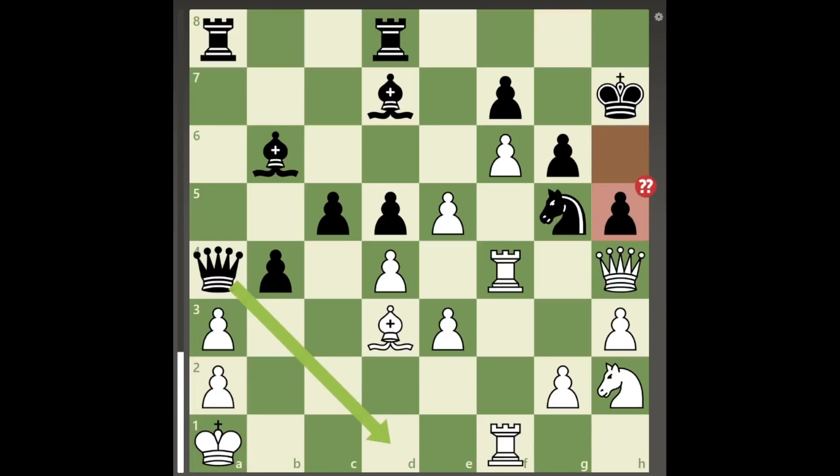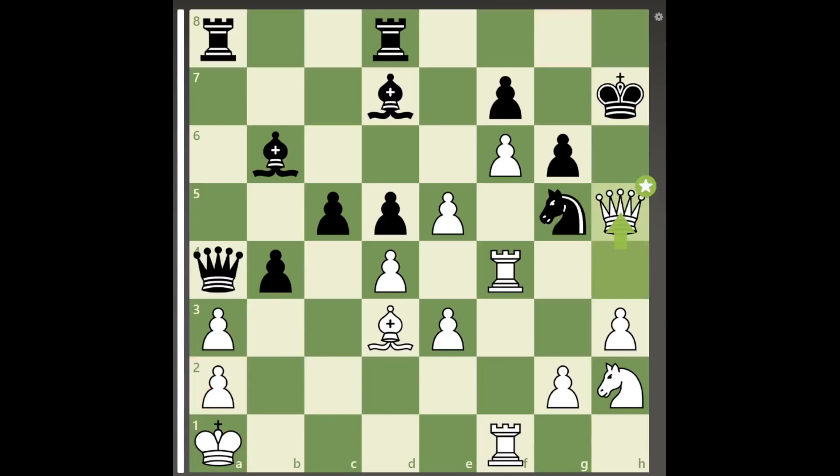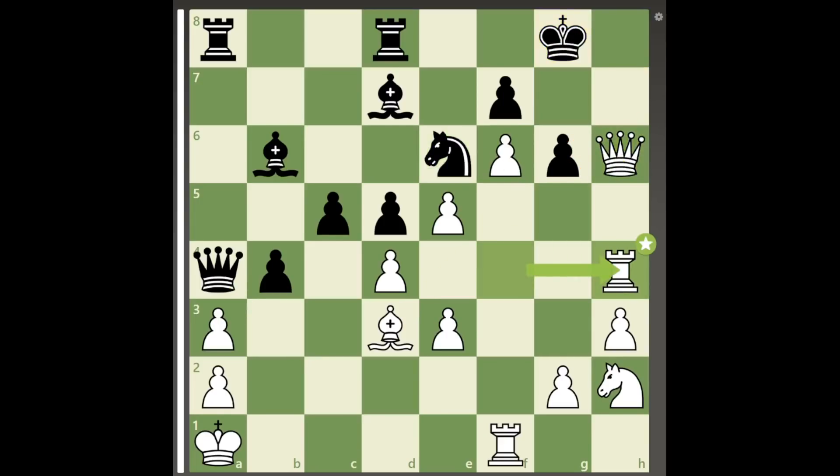Instead, white must play queen takes h5 check, taking advantage of the pin on the b1 to h7 diagonal, and after king to g8, queen to h6, knight to e6, rook to h4, the threat of mate on h8 is unstoppable for black.